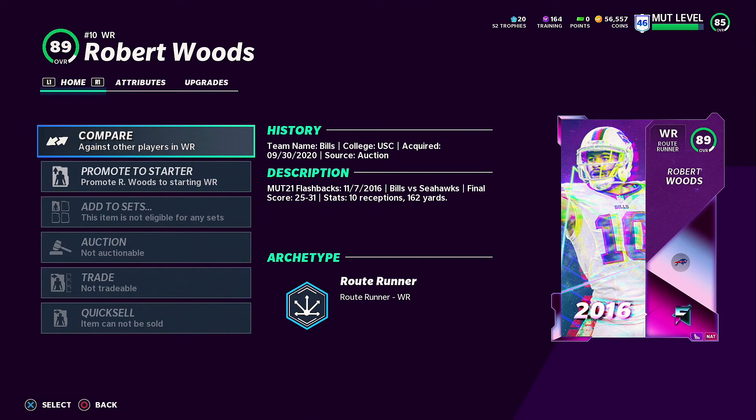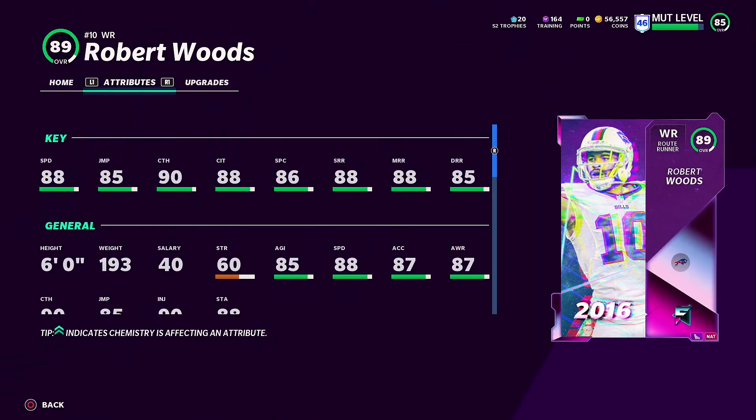By the title of the video, we went ahead and picked up Flashback Robert Woods. We need receivers right now. If you guys remember from the last video, I finally got my Andre Johnson to an 88 overall, but I can't have Larry Fitz in my life anymore - I need someone quicker. Robert Woods has got 88 speed, 85 jumping, 90 catching, 88 catch in traffic, 86 spec catch, 88 short route running, 88 mid route running, and 85 deep route running. This guy is already our best receiver on the team just by plugging him in.